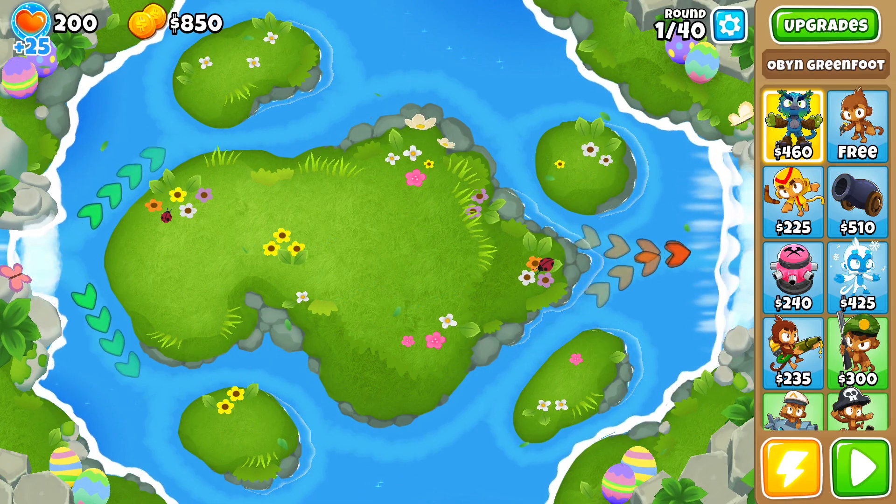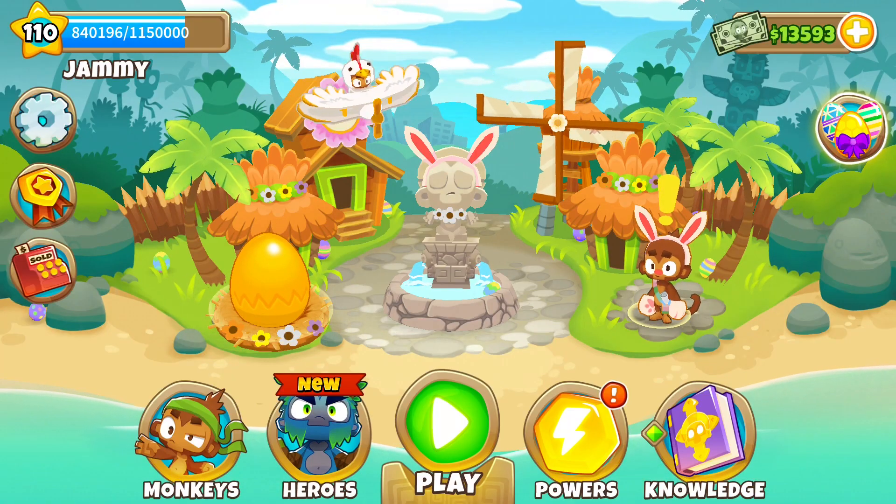We've also added a brand new intermediate map, Spring Spring — a map so good we named it twice. And in keeping with the Easter theme, we've also Easter-ized the main menu with some bunny-looking decorations. Easter iced — I've definitely just made that up.